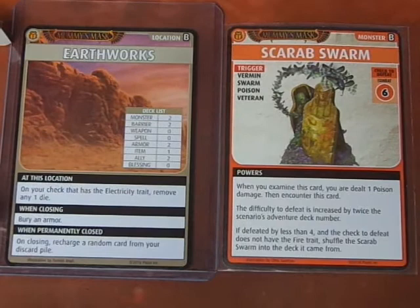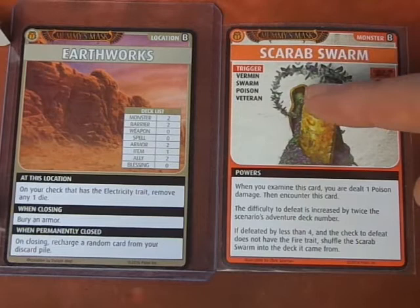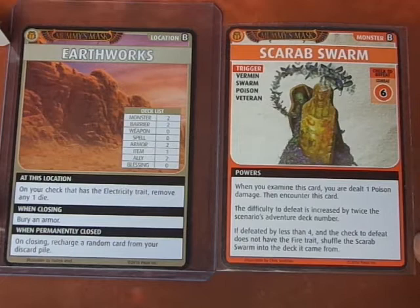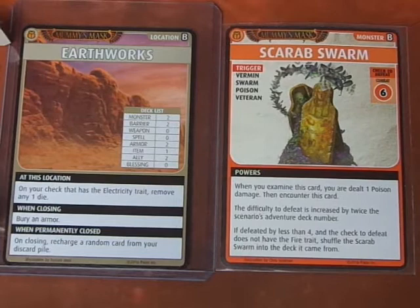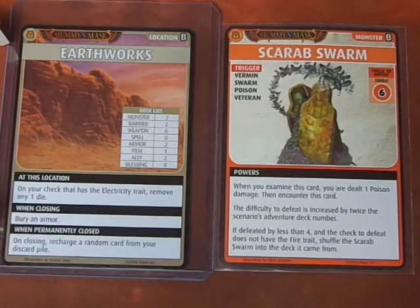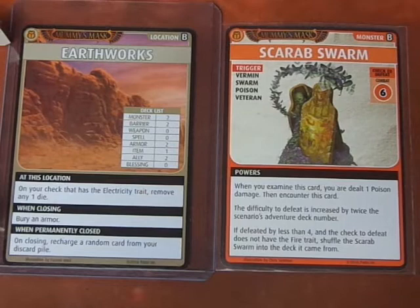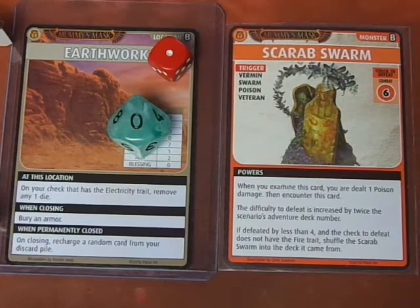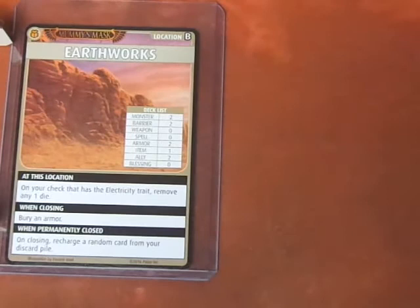We get a Scarab Swarm. There's no electricity here, so the difficulty to defeat is increased by twice the scenario's adventure deck number. This is the basic scenario so there's no check modifier. If defeated by less than 4 and the check to defeat does not have the fire trait, we shuffle this monster back into the deck. We don't have the fire trait, so Drealm uses his Explorer Staff — melee plus 1d6, adding plus 2 to the roll. We rolled a total of 13, but since we don't have the fire trait, it just gets shuffled back into the deck. It's an interesting time waster of a card.